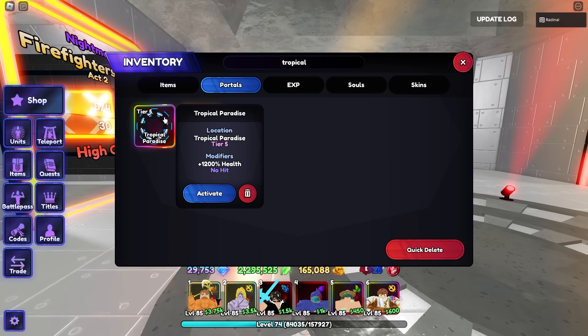Tropical Paradise Portals are by far the best. These are from the Old Summer Event, and if you don't have them, the only way to get them is to join other people farming them — you get a chance to get your own from theirs. And if you do get your own, it's guaranteed to get another one afterwards, so you can keep farming them as long as you have one. These are probably the best Portal for farming shards.